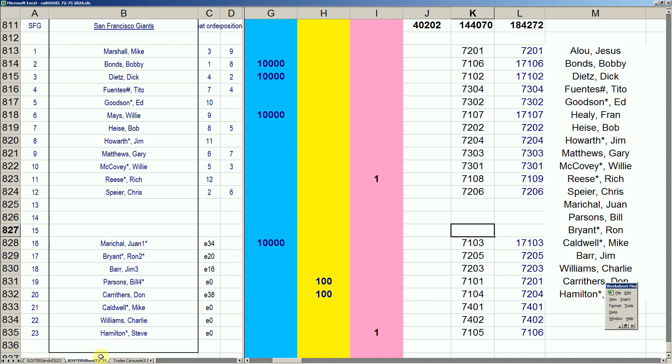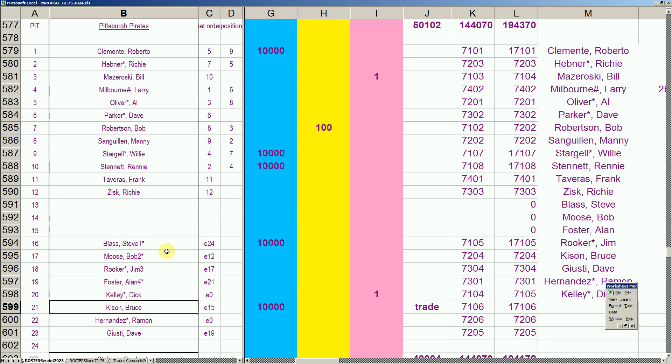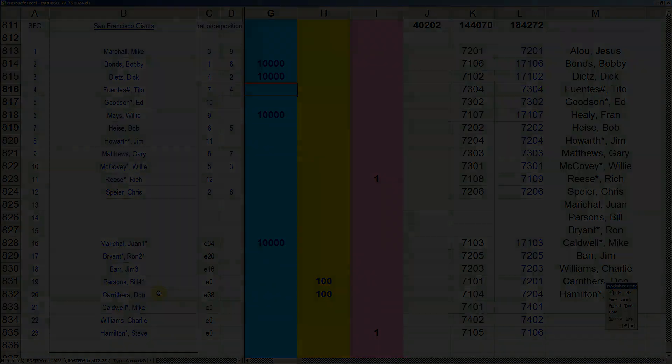There can be more trades, but for now we have created a waiver pool of 64 guys — two per team — and everybody has the proper number of guys they want to keep at this point in the offseason. That concludes this part of the offseason look at keepers, waivers, and retirements. Next week we start to look at the guys on the waiver list and see if there are any gems, because you go on waivers with a card in '72 but your card could be selected in any of the years '72, '73, '74, or '75. That's it for tonight — hope you're enjoying the series and we'll see you next time.